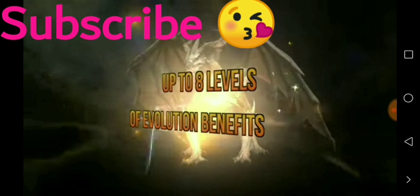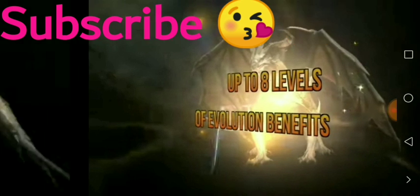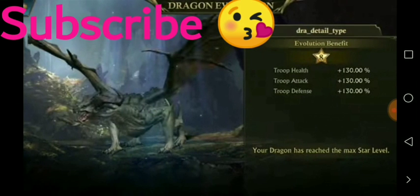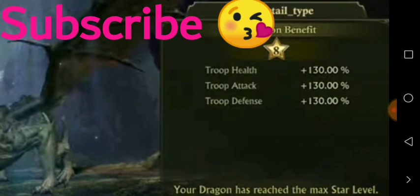If you have evolved your dragon to level eight, you will get 130 percent stats — meaning you are going to get 130 percent to troop attack, troop defense, and the same for troop health. So if your dragon is evolved to level eight, you get 130 percent troop health, attack, and defense.